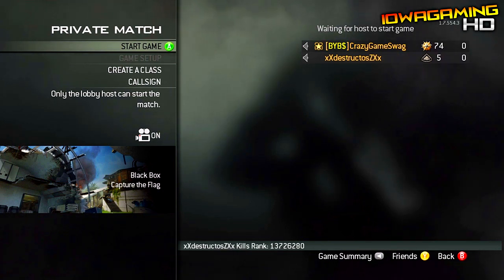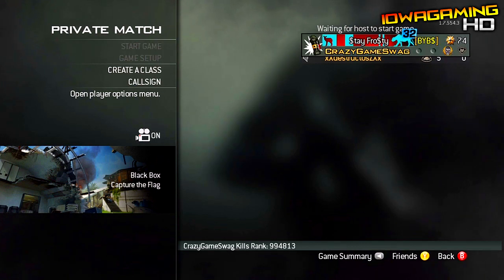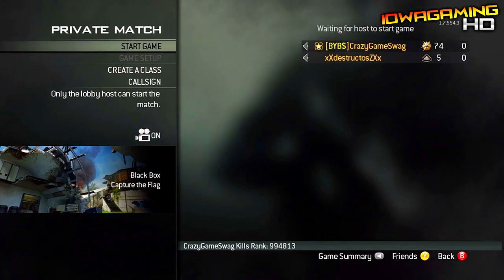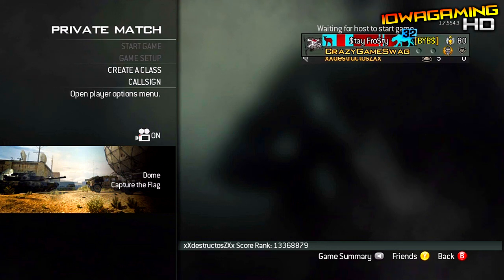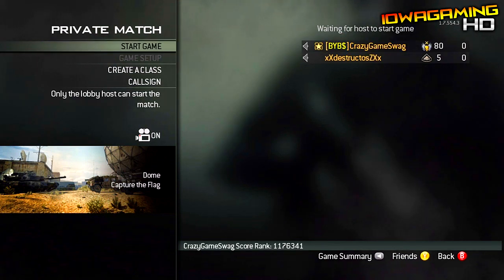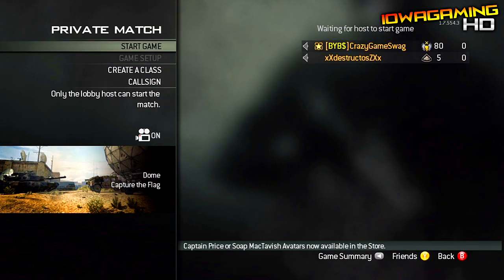Now what you're going to do is invite him to your game, and once he joins you want to make him party leader. Then he's going to go into private match, go to game setup, then go to mode, and he's going to go to his online vault. Now once he does this, he wants to pick any custom game mode in his vault — it's going to load but it's going to say game loaded successfully, except it's going to take him into his friend's vault that he was looking at previously.